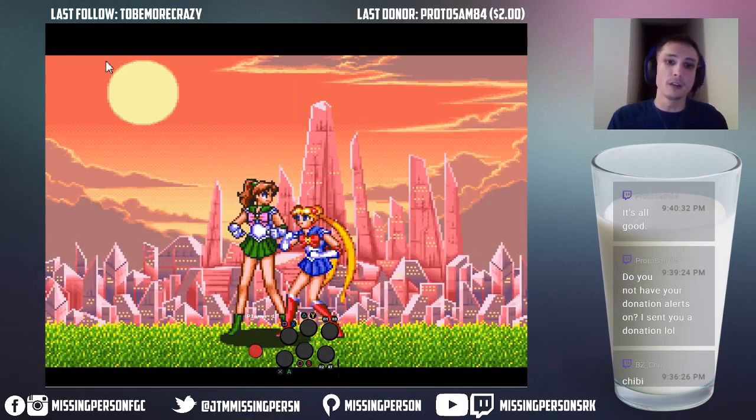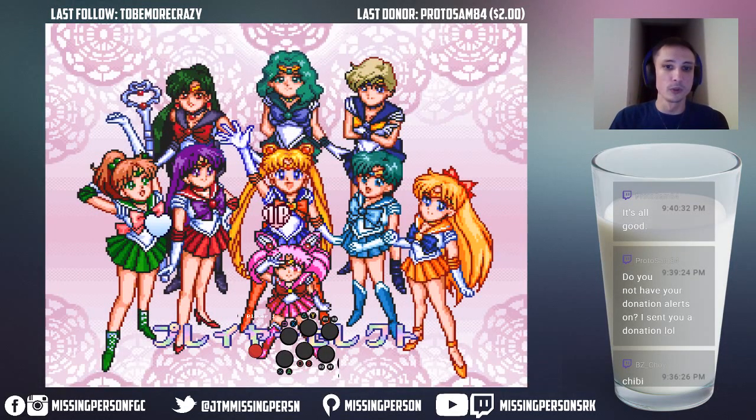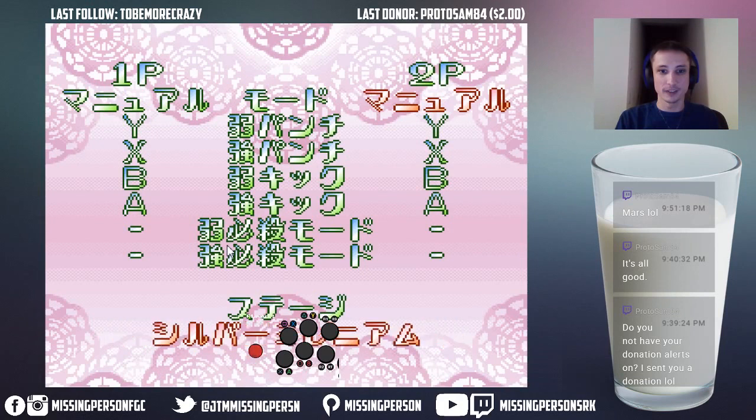Alright. Now, to get out of training mode, all you have to do is hit select. We're gonna start looking at — who should I be exploring next? First character that gets mentioned gets played. You said Mars, damn it. For Sam, I will get Mars — I will play Mars, because he did donate. I think donations take precedence right now. That is capitalism at its finest. It's capitalism working perfectly.